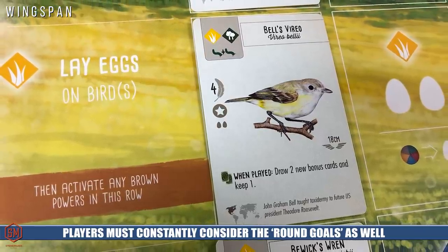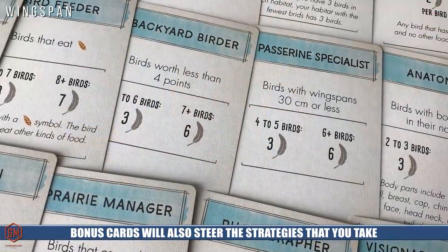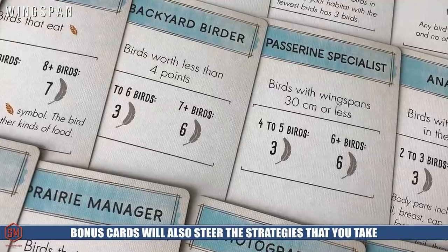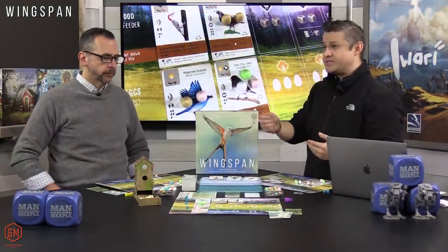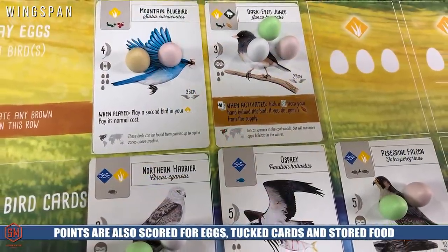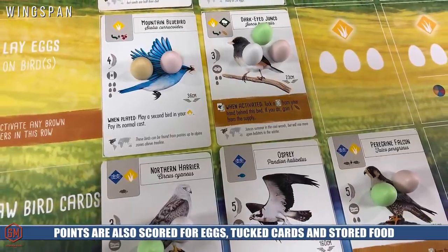At the end of the game you tally all your points: your position on each scoring track, the points on each bird placed in your habitat, your bonus card scores based on conditions met, and one point for every egg. Tucked cards — from predator birds that eat other birds — also score one victory point each. Some birds can also cache food on them, and each cached food token is worth one point as well.